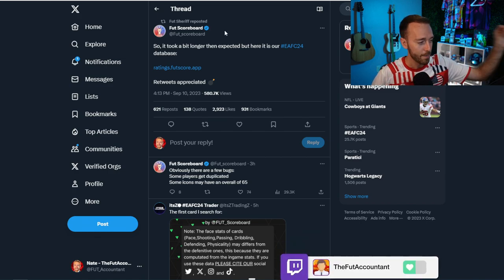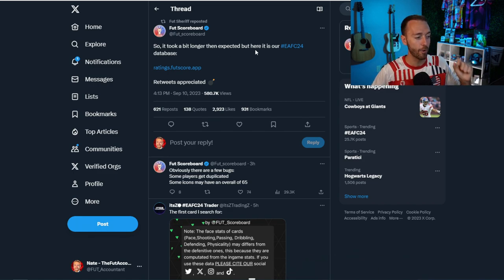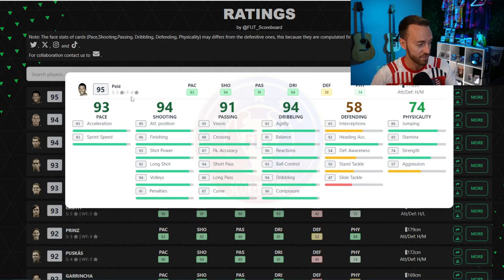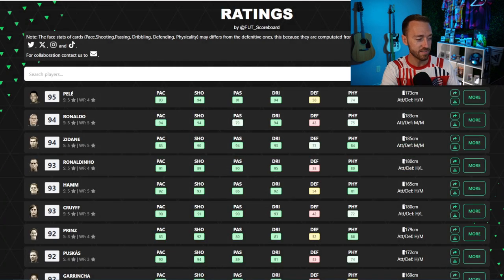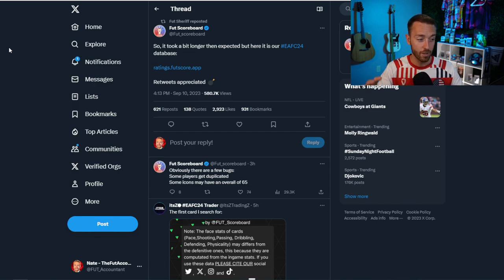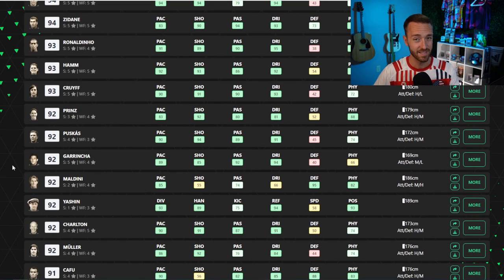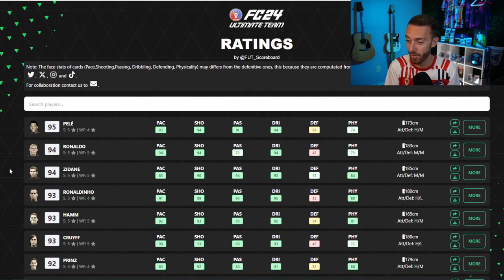This was tweeted out a few hours ago by Foot Scoreboard saying it took a bit longer than expected, but here is our entire FC 24 database — and this is the link. It takes you basically to what EA posts in a couple of days from now, probably — a full database with all cards in the game with their dynamic images, their stats, and in-game stats for all these guys. Foot Scoreboard tweets out pack codes; he doesn't tweet out leaks really, except for stuff added to the game — that's how he's been operating during FIFA 23. So these are basically confirmed and actual. All of the leaks we looked at in yesterday's video with icons and heroes are all confirmed with stats in this database. So to me, this is the actual database for FC 24 and I think it's legit.